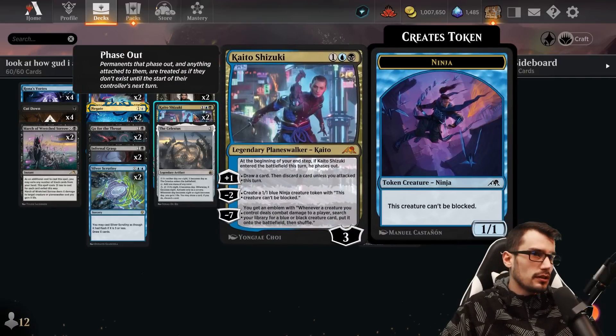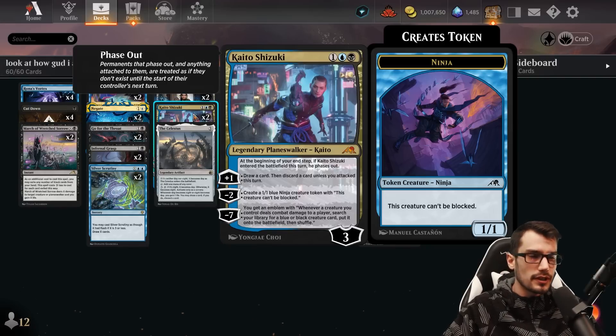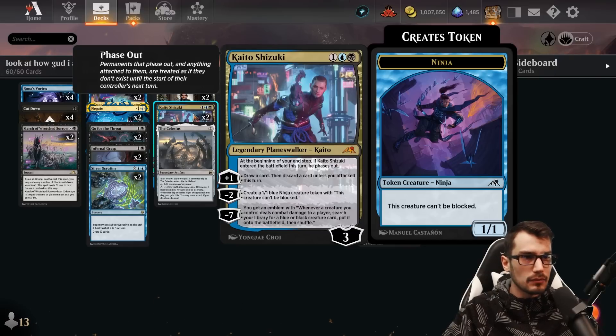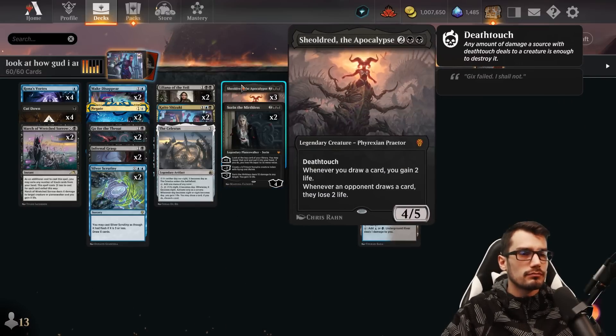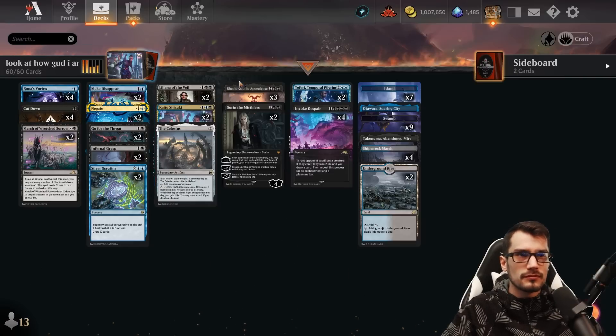Kaito can draw a card and then discard a card unless we've attacked with a creature this turn, and can minus two to create a creature that can't be blocked. For three mana at three starting loyalty, you'll be building into minus seven: you gain an emblem where whenever a creature you control deals combat damage to a player, search your library for a blue or black creature card, put it onto the battlefield, then shuffle. It can grab a Sheoldred, and at the end of the day this is a draw engine for Sheoldred.